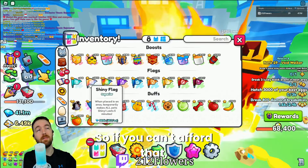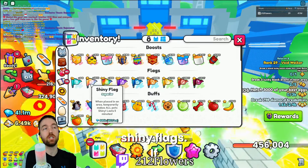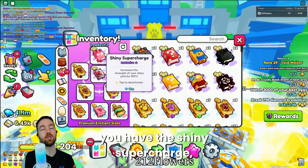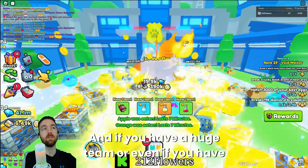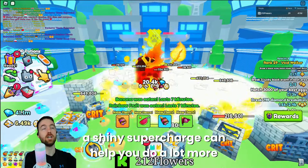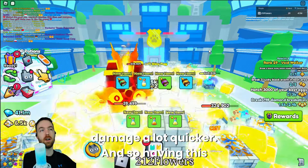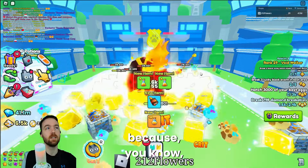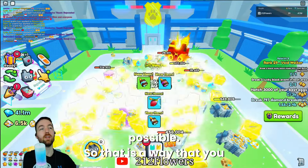However, they are extremely expensive. If you can't afford that, a way you can replace it is to run your shiny flags. If you have the shiny supercharge, it's not that expensive, and if you have a huge team or even stat pets, a shiny supercharge can help you do a lot more damage a lot quicker.